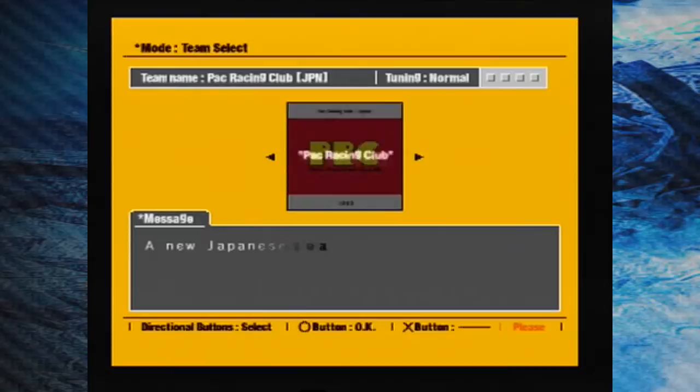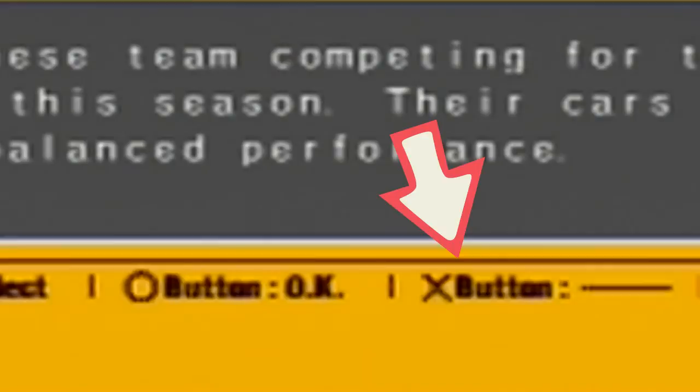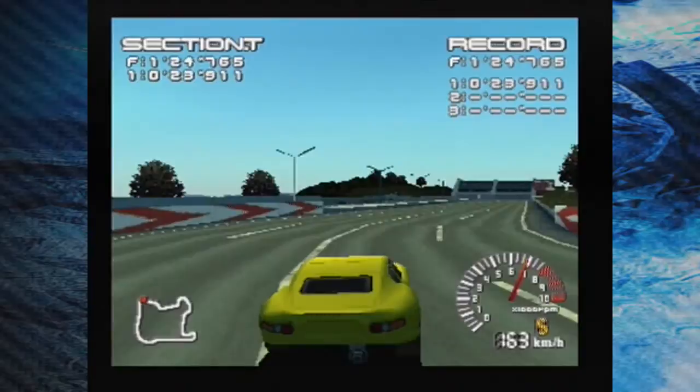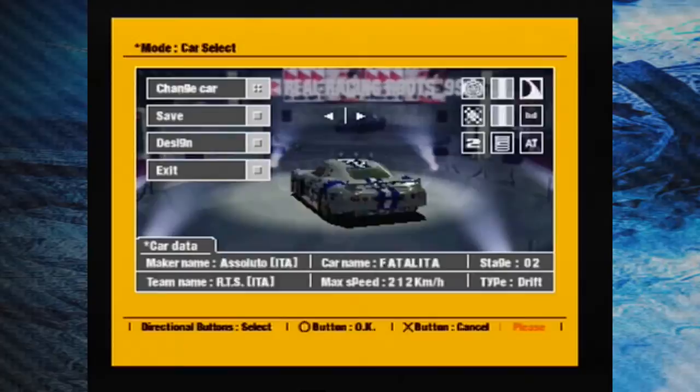This menu system is slightly weird — to move through menus you use the circle button, and to go back you use the X button. Unorthodox navigation is unorthodox. Aside from the standard time attack mode and the split-screen multiplayer mode, you can look at all the cars you've obtained in your garage, and you can even paint custom decals on the cars you own. Yep, I totally drew that myself.